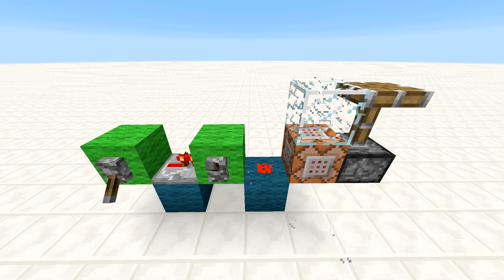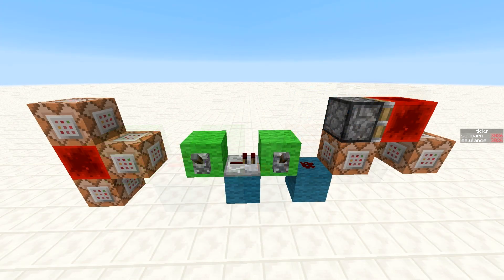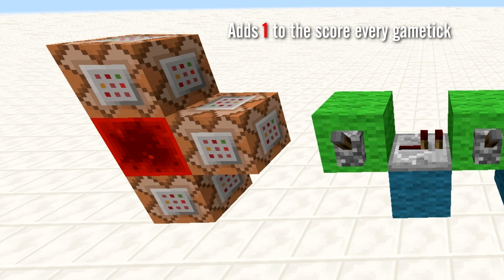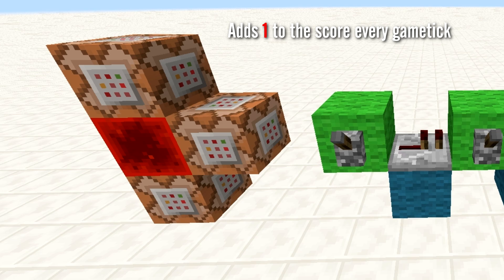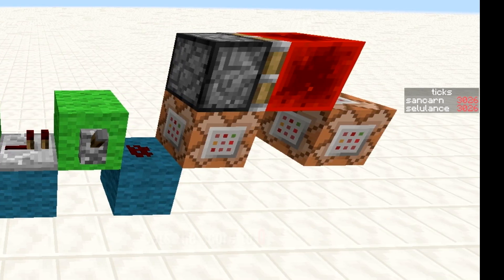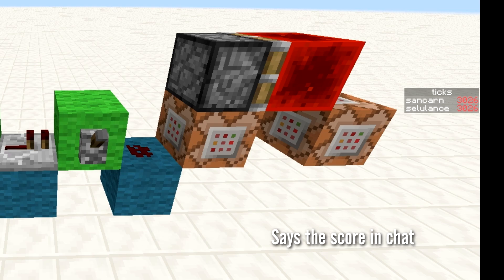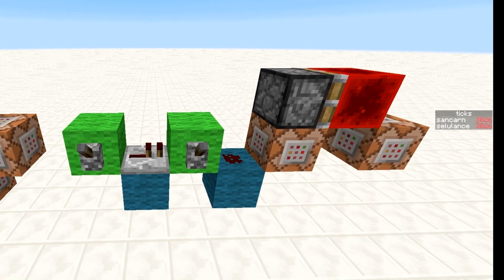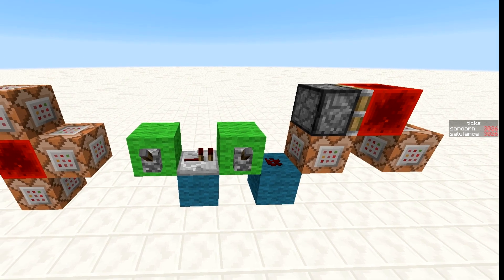This implies that command blocks are unsynced transmitters, like redstone repeaters. However, upon further testing, we were extremely confused when we were presented with the following setup. Here, we have a redstone clock that adds 1 to the current scoreboard in the sidebar. The command block below the piston sets the score to 0. The second command block says the current score in chat. In this setup, we can test how long it will take for the piston to extend.